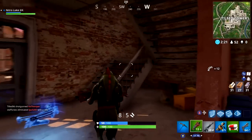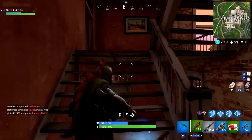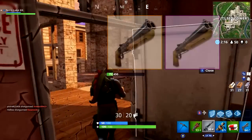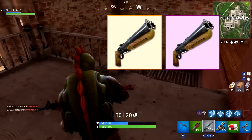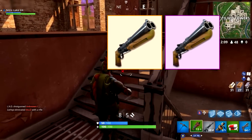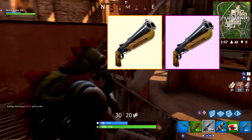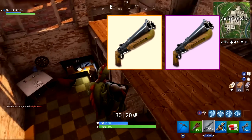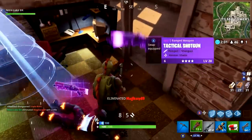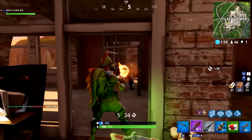We've got the next shotgun. I do think this shotgun is going to be a one-hit-to-the-head, a little bit like the pump. It's called the break-action shotgun. This shotgun deals high damage at a fast rate, short range, and a very limited magazine size — presumably two shots per magazine.